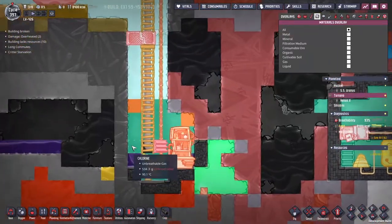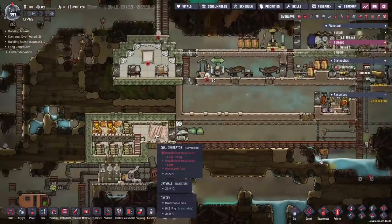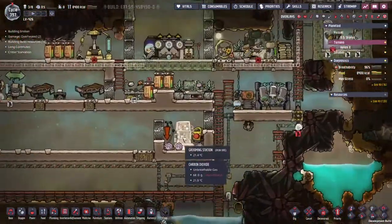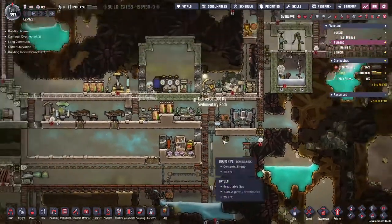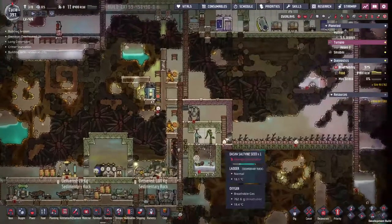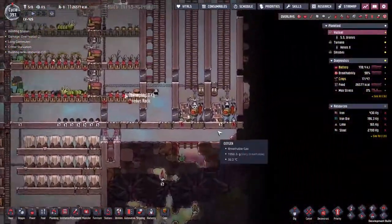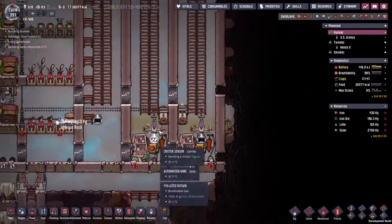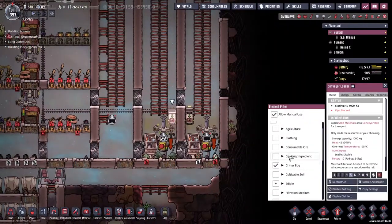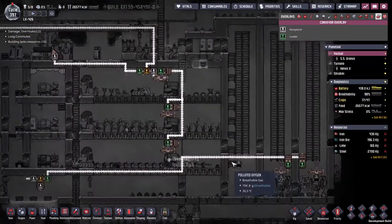A problem we had run into last time is that we've run out of carbon dioxide — a little bit annoying as we'd set up a coal generator up here, but we've run out of things to feed our hatch. We've got an awful lot of hatches down here on the first asteroid, and they're all just sat there making coal. This doesn't accept coal at the moment because there's no sorting mechanism for it.